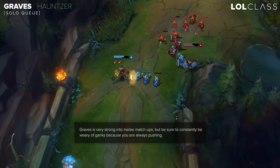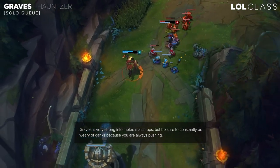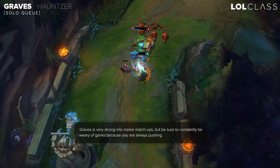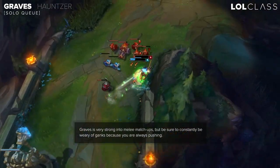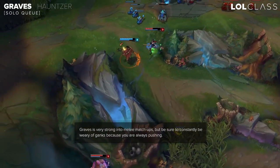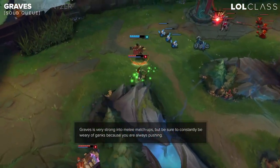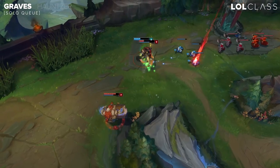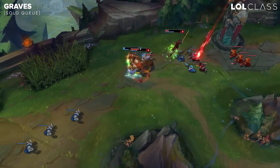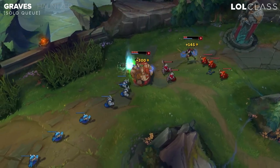He's just an overall safe pick, and when I say he bullies melee matchups, he absolutely destroys a lot of them because he has constant pressure on lane. He can push under tower and harass really well under tower. The only weakness I'd say for Graves is his ability to get ganked, because he always has to be pushing to harass, and if you don't have enough wards or vision and you get ganked a lot, you're going to fall behind and be pretty useless late game.